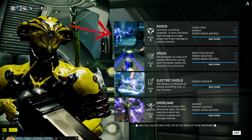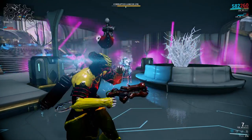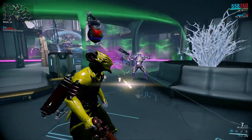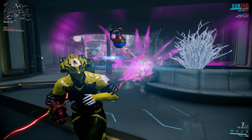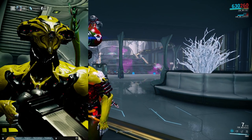Electrocute a chain of enemies with the first ability, Shock. Go to the dark side and shock your enemy and all those around him with this ability. And because of the range mod there's a whole lot of enemies I can reach.